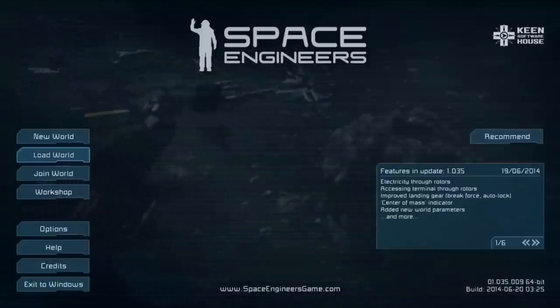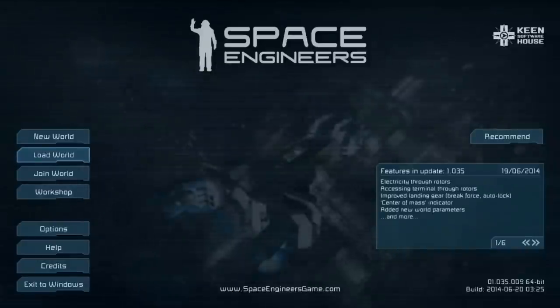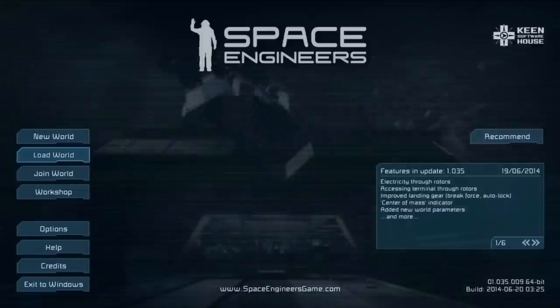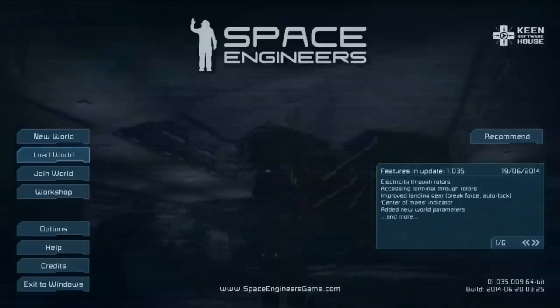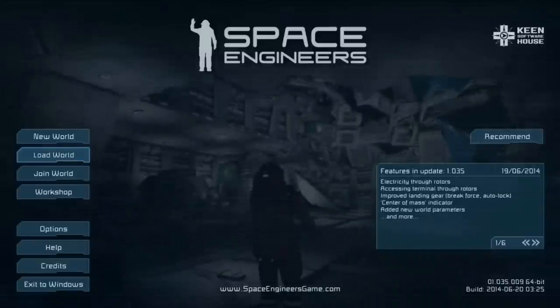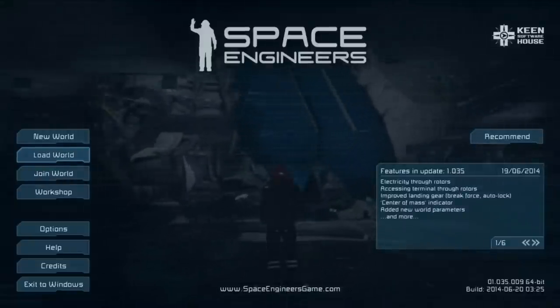One of the updates they did a while ago was add more parts to the conveyor system. What this did was just open up a whole new opportunity for both small ships, large ships, and stations. In this video I just kind of take a look at what my thoughts are on it and how I do things — it seems to work for me and makes things a little bit easier.